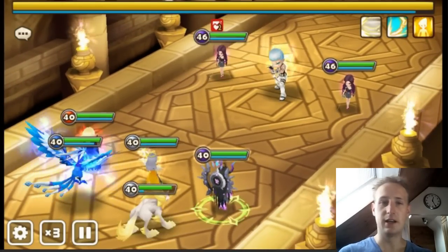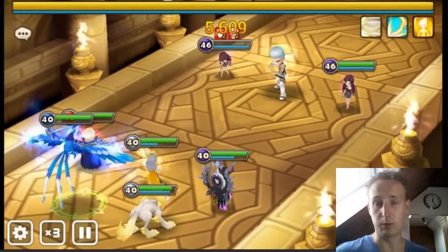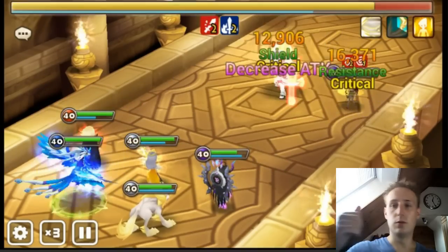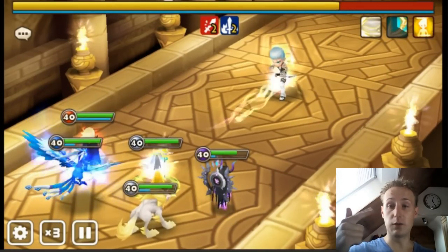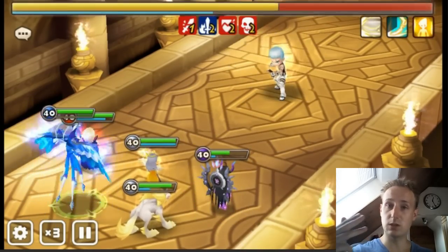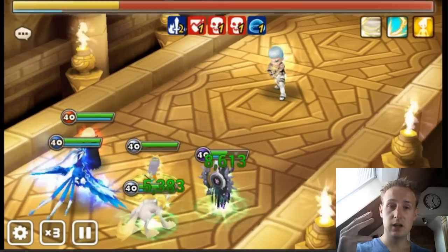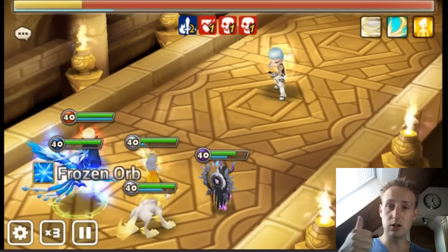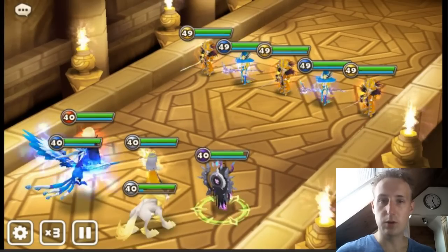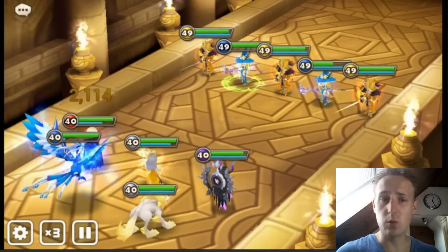I mean obviously you don't have to go like the team I use because Iona is not available to everyone. But you can use Brian — Brian is a perfect example that can be used, and I think a lot of people have Brian, maybe not everyone but quite a lot of them. So: Vermos, Belladon, a reviver, a good DPSer. I took Sigmarus because he has the attack break as well, which makes it a bit easier. I would personally either go with immunity on your units — it's not necessary to be honest, but it could be useful — or something like speed, even though Vermos kind of already takes care of the immunity.